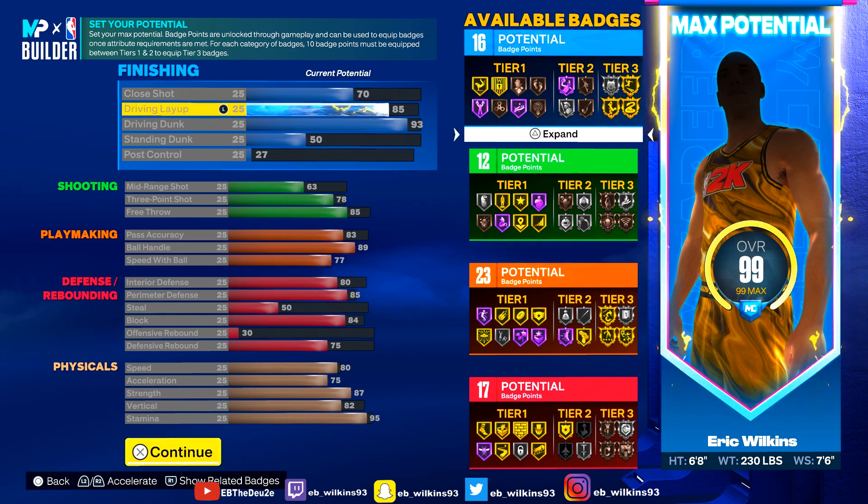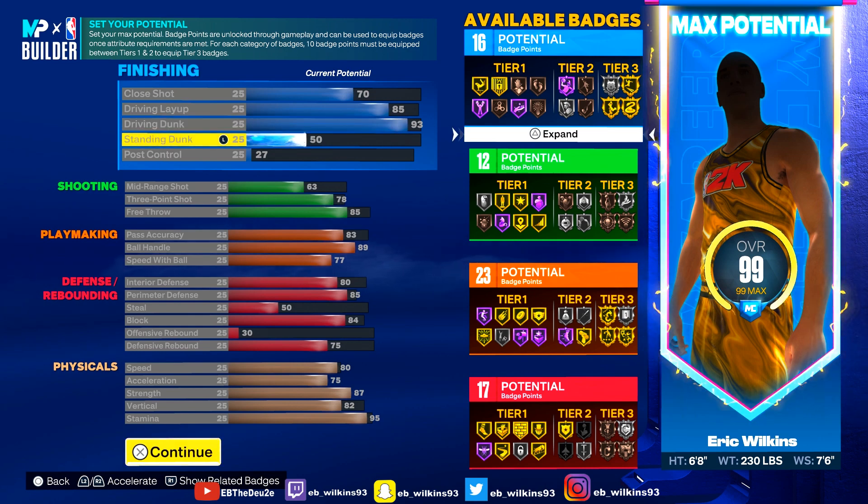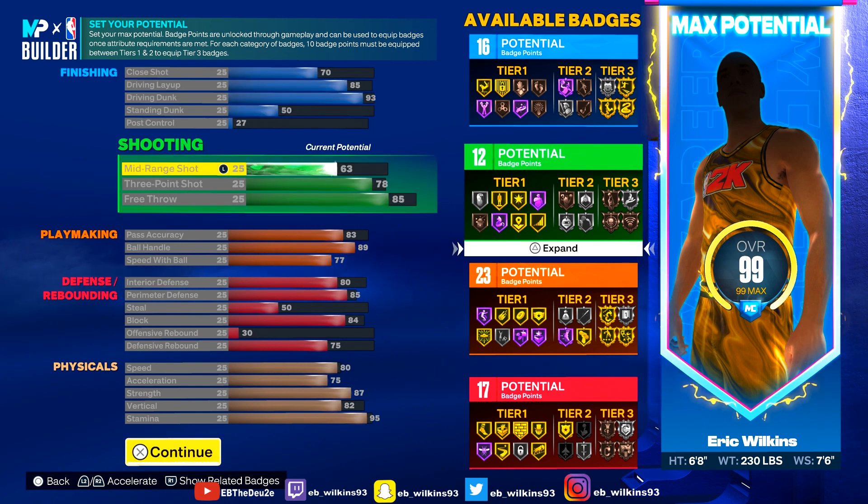You gotta hit 90 to get fearless finisher gold I think. For those times when they bump you out the air trying to go for a contact dunk, I have a 93 driving dunk — limitless takeoff is on gold, you get posterized on gold. With 93 driving dunk I got a 50 standing dunk so I get rise up on bronze and I definitely get some standing dunks with this 50. This is more than enough.